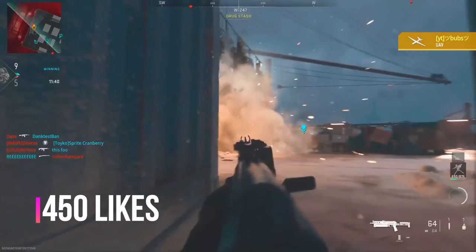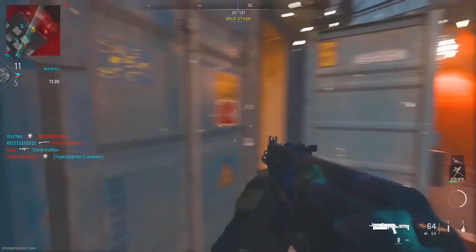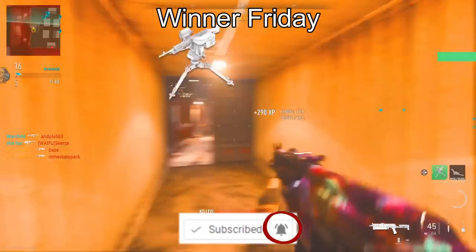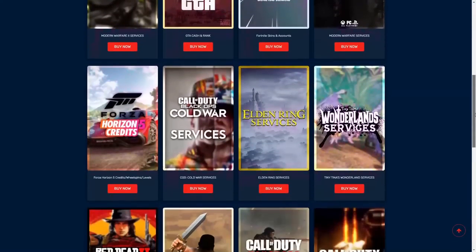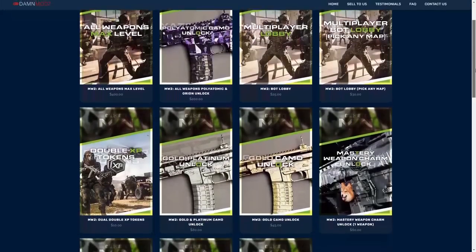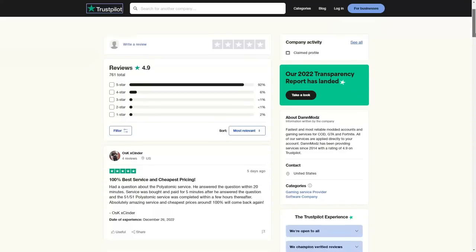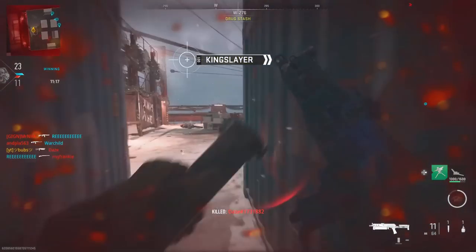Let's get 450 likes on this video if you guys want a new updated unlock all glitch. Enter the COD Points giveaway by dropping a sub, turning on post notifications, and dropping a comment down below. Today's video was sponsored by Damn Mods — if you guys are looking for the safest Modern Warfare 2 hard unlocks and bot lobbies with the fastest delivery times, trusted by thousands, check them out — links are down below.